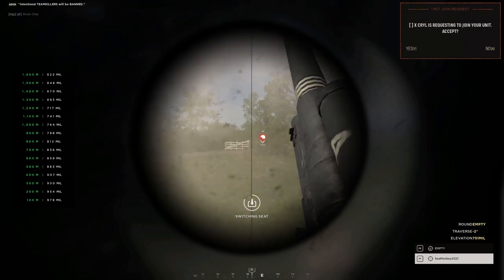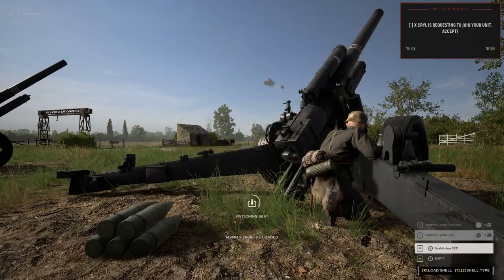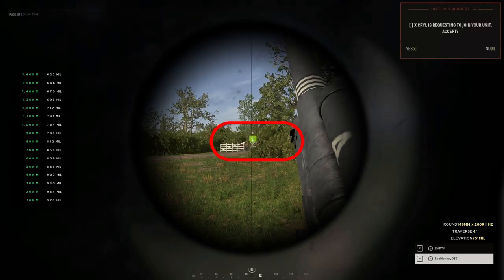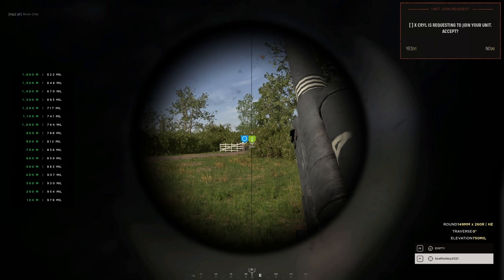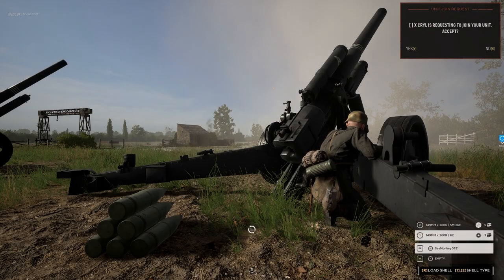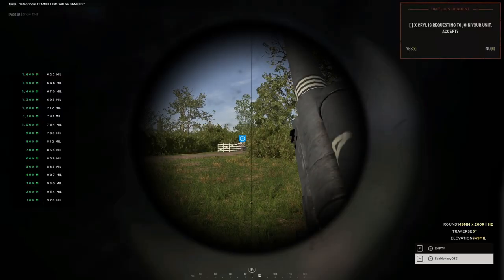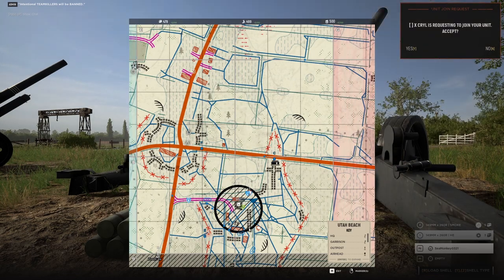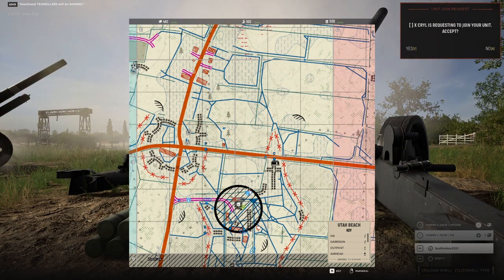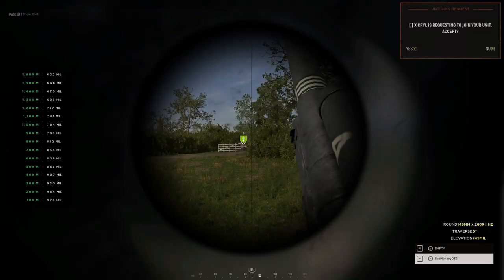Now let's move on to aiming. To accurately aim the cannon, you need to distance your enemy. Pings and map markers are the way to do this, and will give you an exact distance to that target. When you're in the gunner's seat, you also have a chart to your left that gives you angles and distances. So the distance of the ping or marker on the map — let's say 1000 meters — correlates to 764 mils on the cannon. As distances increase or decrease, the angles also increase or decrease, but not at a constant rate. Because of that, it can be a bit tricky to calculate in-between distances for the exact angle. Fortunately, there are calculators online, so if you have your phone handy, you can just pull up your calculator for pinpoint accuracy with your shots.